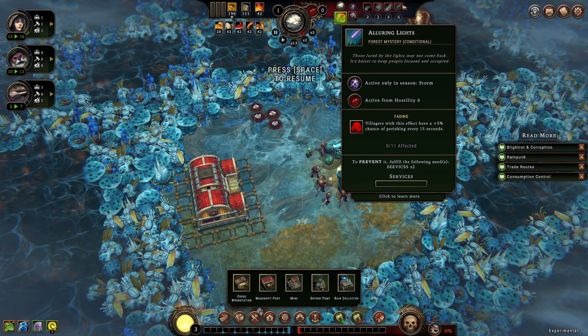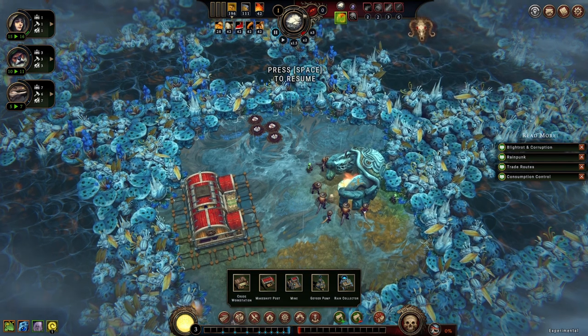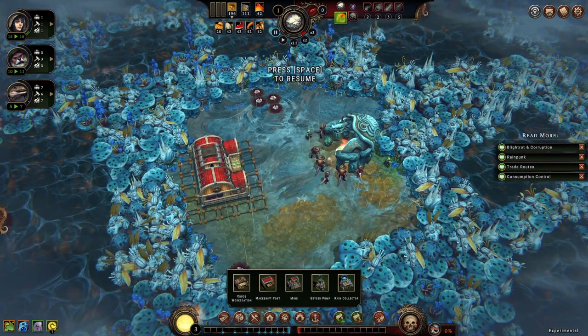Alluring lights — villagers with this effect have a plus 5% chance of perishing. This is the really bad one at 6 or higher. People without two services fulfilled will have a 5% chance to die every 15 seconds. This might actually be a good game to get cannibalism — that cornerstone where you get something every time somebody dies. Because this might be hard to prevent entirely once I start getting 6 or higher.